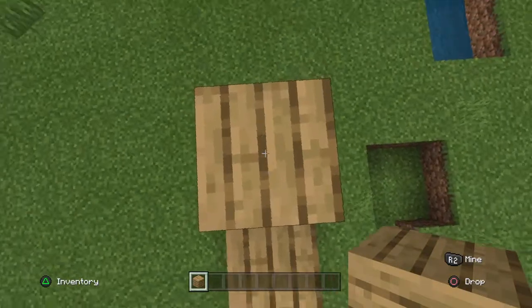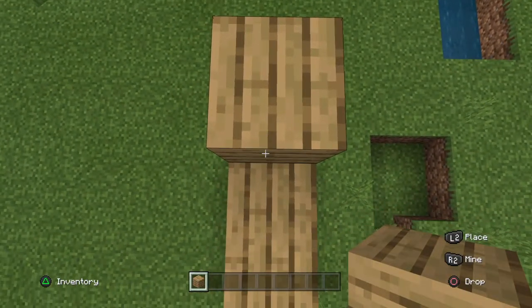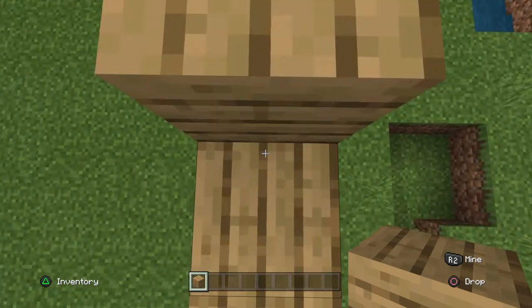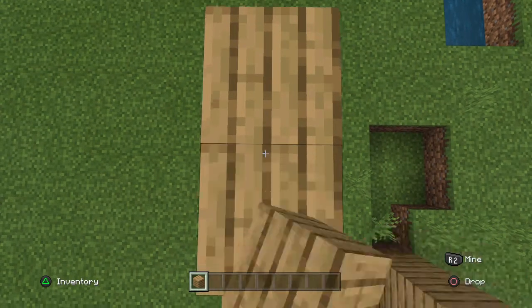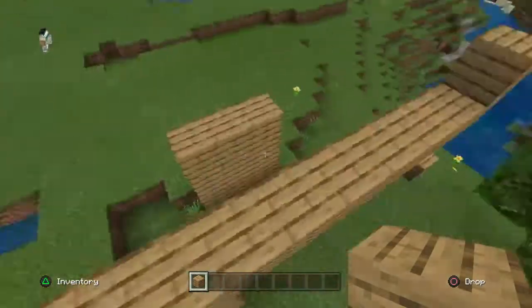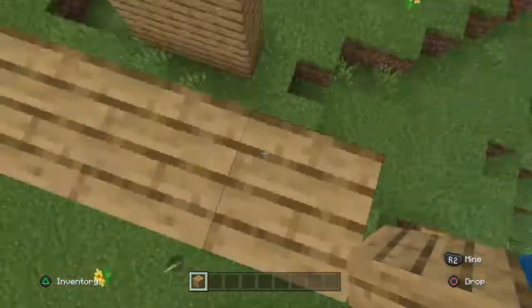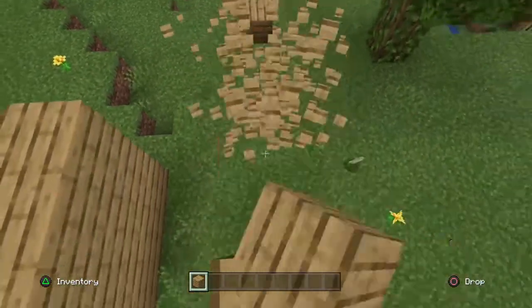Turn your back to the block and move your crosshair to the part of the block where you can build on. Then hold the build button for whatever device you are on. That is how you make it go fast, and you can practice it like this.